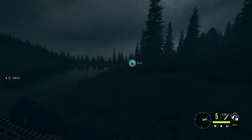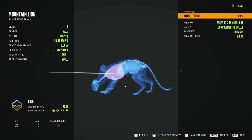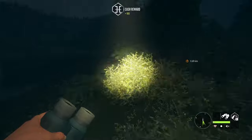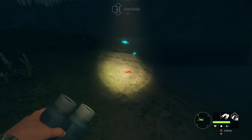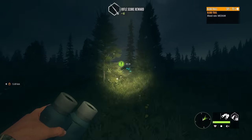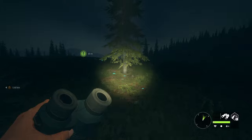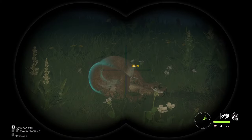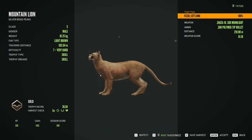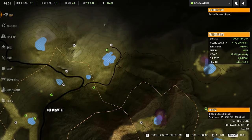Two level sevens are gonna die right next to each other, we'll go and pick them up. Fingers crossed next lake we'll have two level eights, that would be crazy. Here's the first one — 37.01, gold on that guy. The other one ran off... he went a lot farther than I thought. Looks like he dropped around 2550 over there. Let's pick him up as well — dark red fur, 36.84 on him, a little bit smaller.